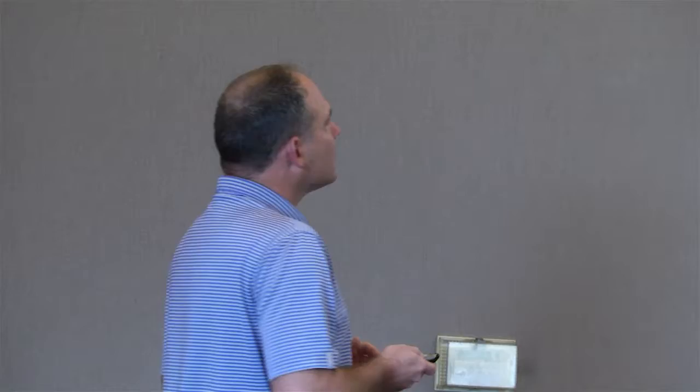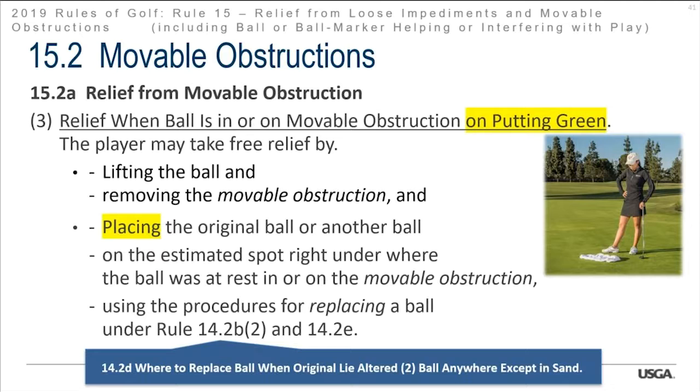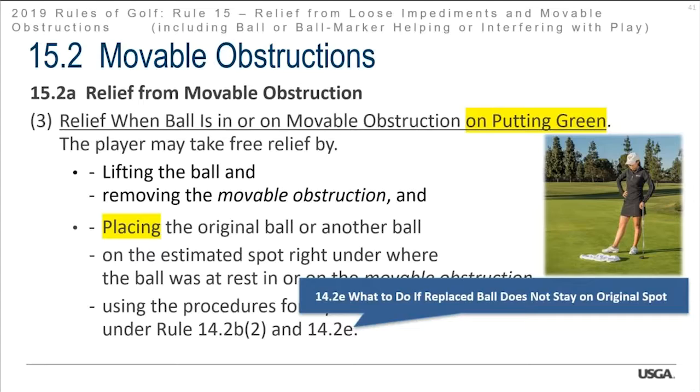For relief when the ball is on a movable obstruction on the putting green: lift the ball, remove the obstruction, and place the original ball or another ball on the estimated spot underneath where the ball was. No need for a reference point or relief area — we're placing on a specific point. If it doesn't stay put, we know the procedures from Rule 14 studied last week.